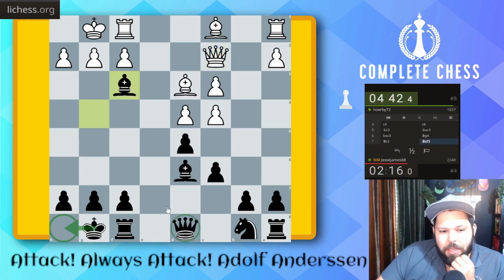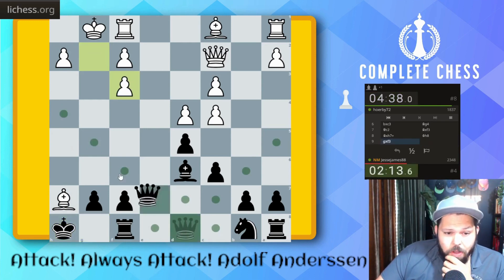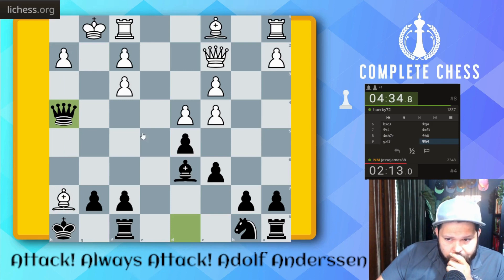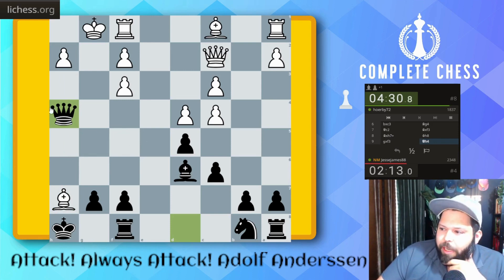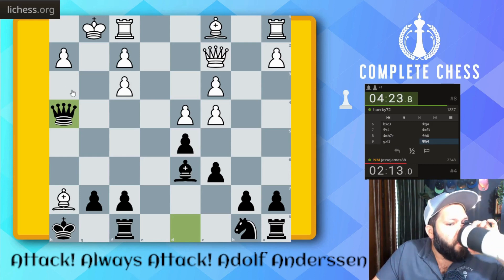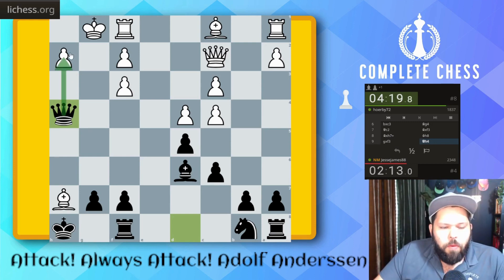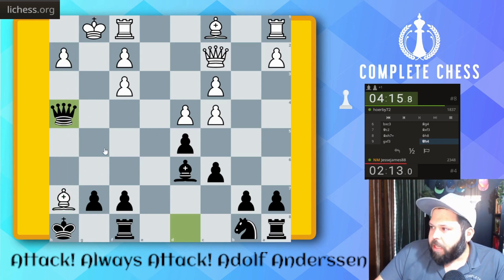You know what, I can take here, because Bishop takes H7 check — King H8, Queen H4 will attack the bishop and the checkmate square. So King H8 — I believe this is a mistake. Queen H4: double attack on the bishop and on H7 for mate. It's easier to win your game — all you have to do is calculate five to ten moves ahead, and you're winning each time. Don't forget, you can't make mistakes in calculation. Queen H4, double attack here — GM move, as I like to say.